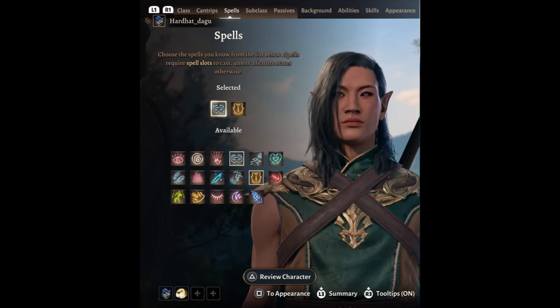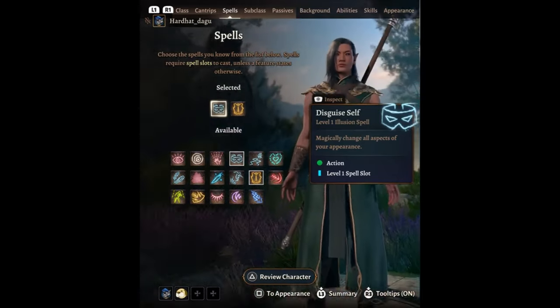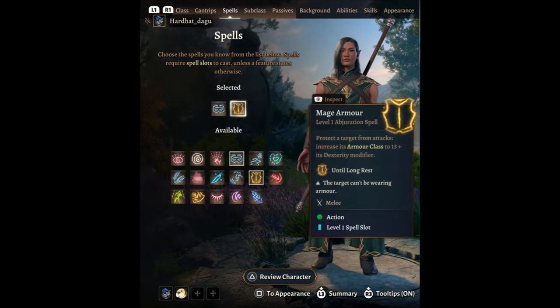For spells: Disguise Self as a kind of Genjutsu move so he can disguise himself, and Mage Armor because of the Susano — the Susano protects him from attacks in the anime. In-game it protects the target from attacks and increases armor class to 13 plus Dexterity modifier. Any Naruto character should have pretty high dexterity, so he's basically going to have a high armor class.